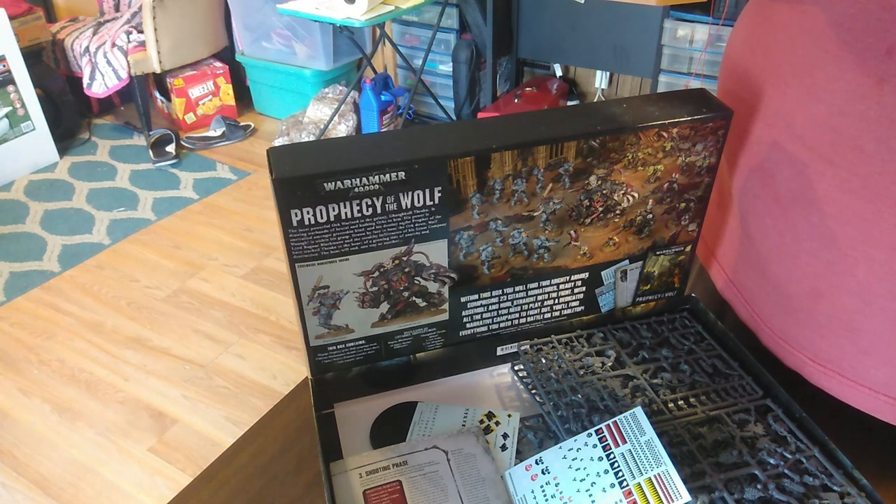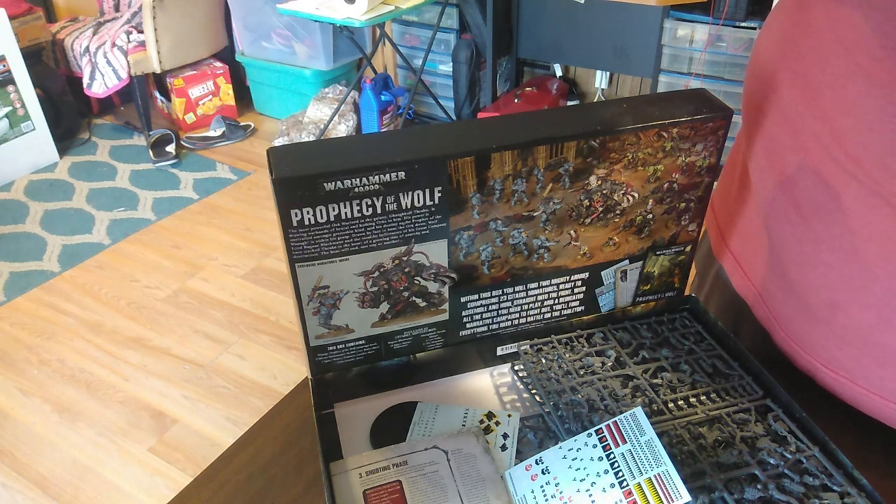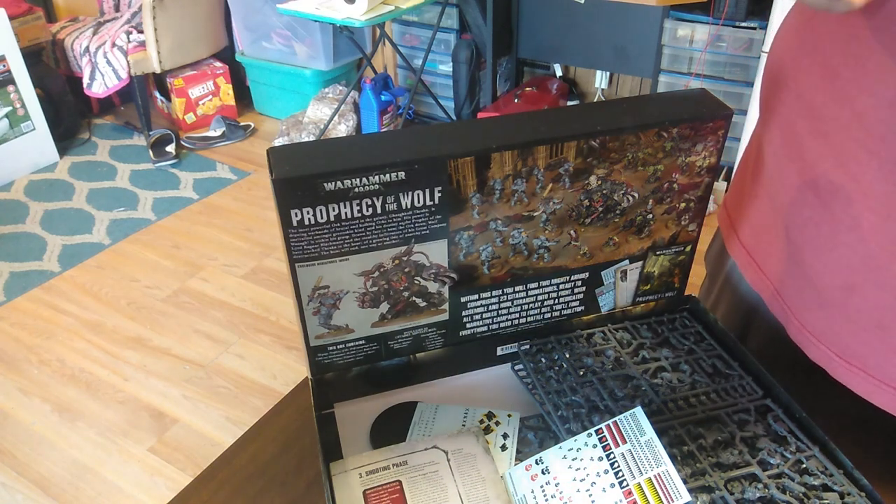Oh, here's our little orc — the banner grot guy. Gazgul's War Banner: when this model is in a friendly Goff orc unit within six inches and the unit loses a wound, and this model is within three inches of Gazgul Thraka, roll a D6 — on a 6, the wound is not lost.